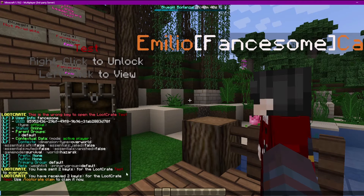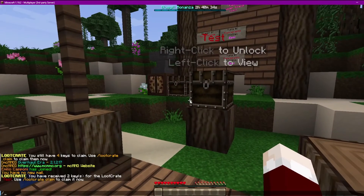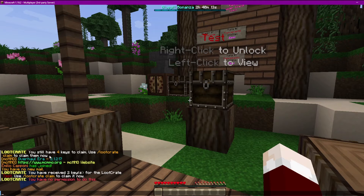They just need to do '/crate claim' in order to access it. When we switch over to the regular character, they'll try and do 'loot crate claim' and not be able to, because they don't have permissions. If you are using LuckPerms or other permission plugins, the permission you need to put in place is: 'lootcrate.commands.lootcrate.claim'.